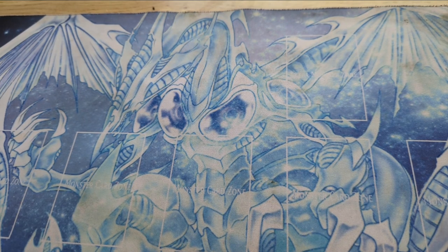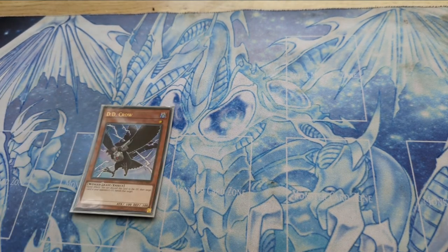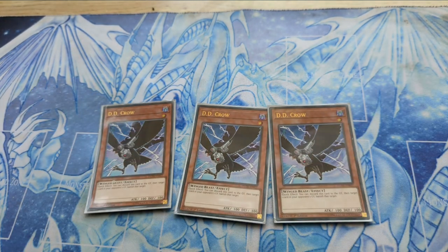Now let's talk about the side deck. We run three D.D. Crow. Crow is useful but we side it rather than main it, since we already have Magical Musket – Dancing Needle in the main deck. We side D.D. Crow for when we're facing Tearlaments or Spright.